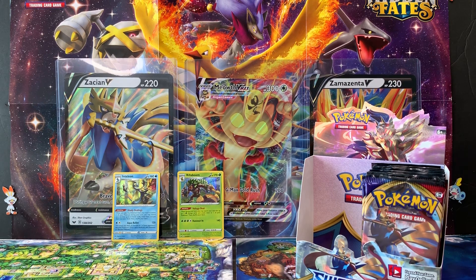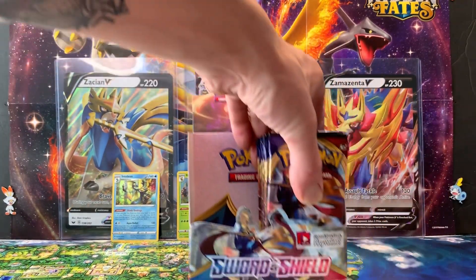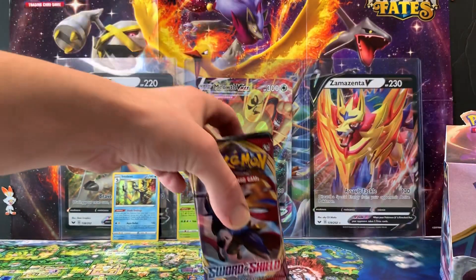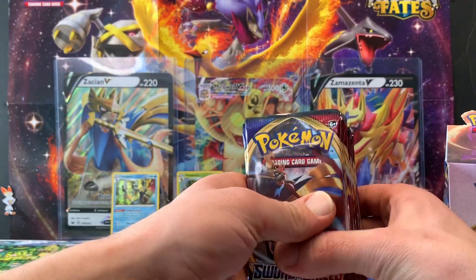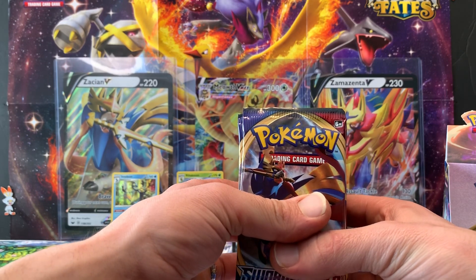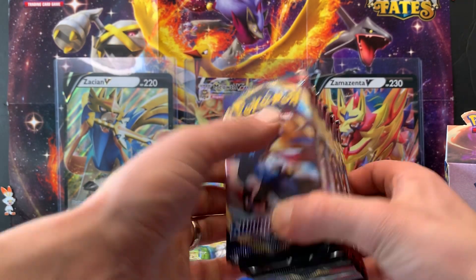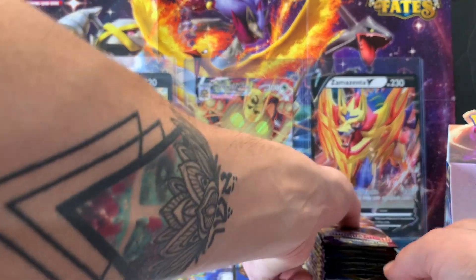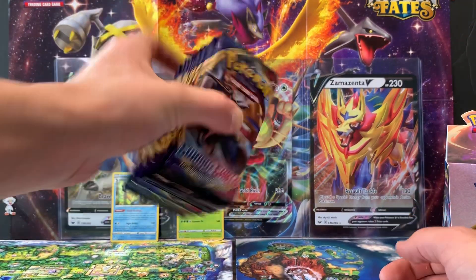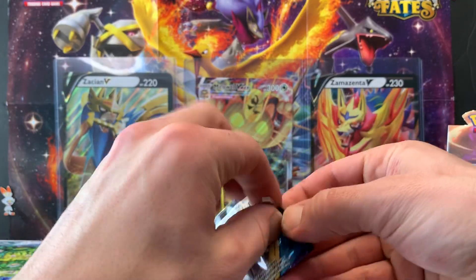Hey, it's Ashes and welcome back to part two of our Sword and Shield release day box break. We've opened up half of it already and got four hollows, five hollows, and four V cards — no V-Max, no gold cards yet. We've got another 18 packs here, so we'll just get right into it. There should be some good stuff in this half.